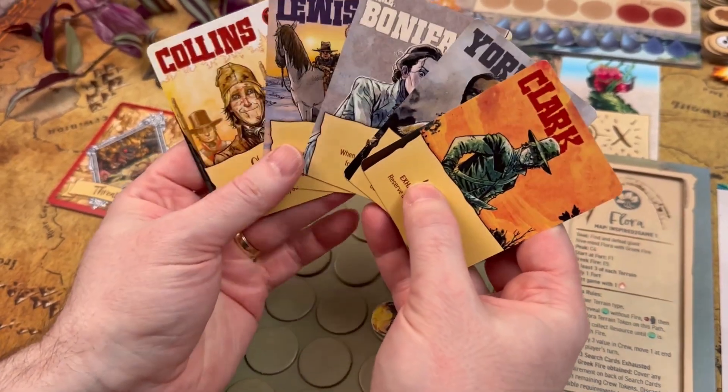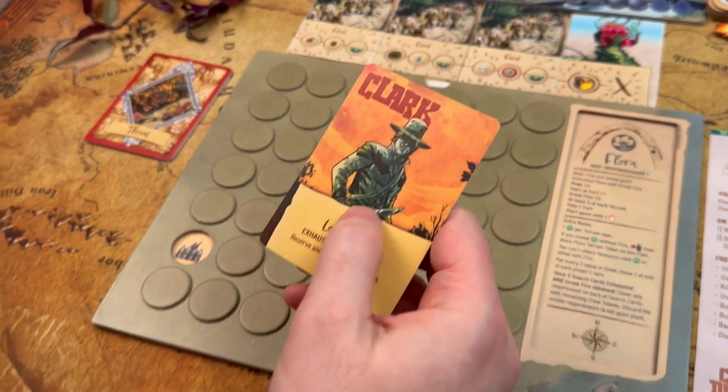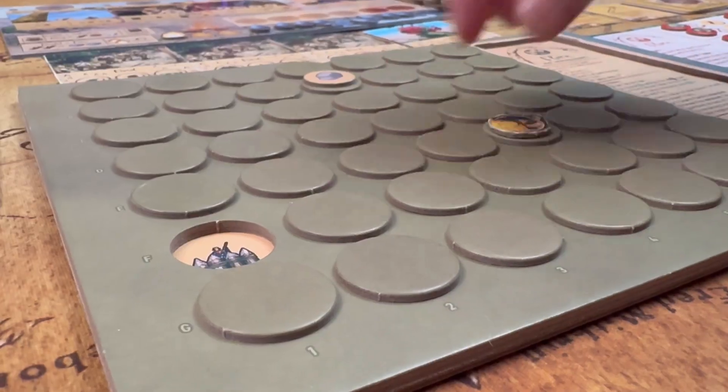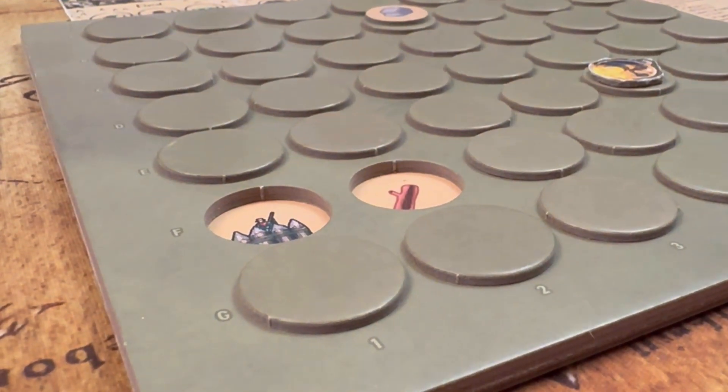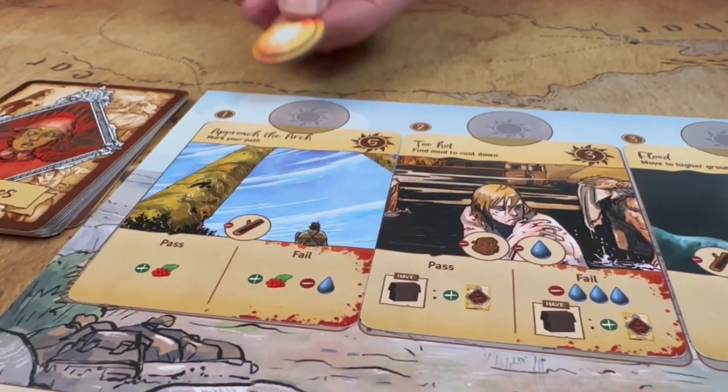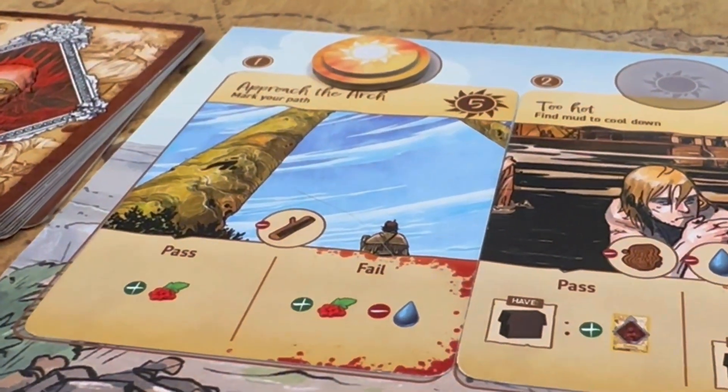Every player begins with a crew card as well as two gear to aid them on their journey. On your turn, you will explore a path and you can perform any number of free actions. When you explore a path, you will always be taking it orthogonally adjacent to a path you have already explored. At the beginning, you have a start location and you'll be choosing something orthogonally adjacent to it.